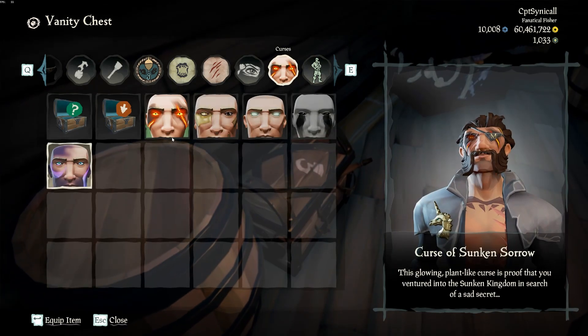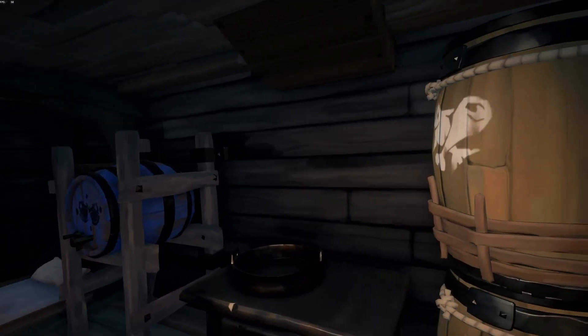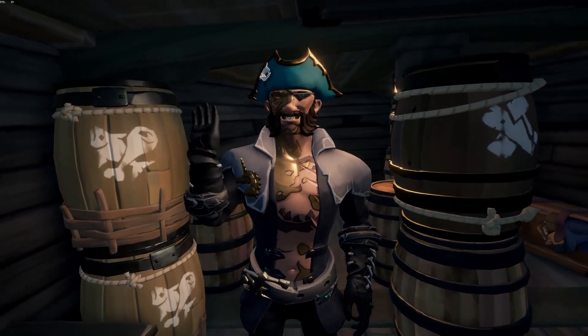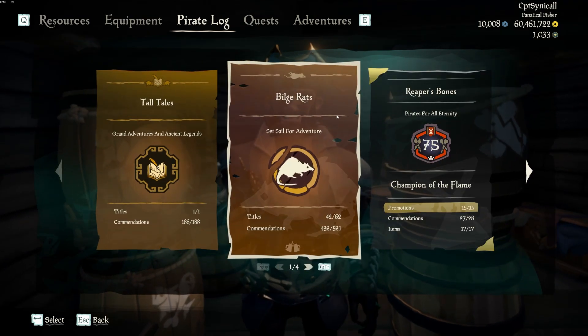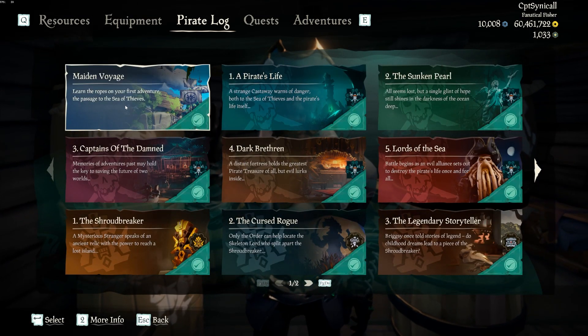Moving down the list we have the Shores of Gold Curse, or in other words the Gold Curse. This one is the most sought after and the hardest one to get currently — it's probably the biggest flex in all the seas. It means you put in a lot of time. To get it, you need to complete all of the original nine tall tales.